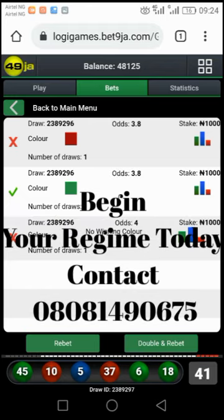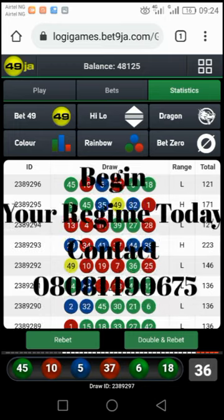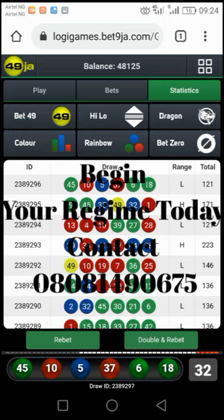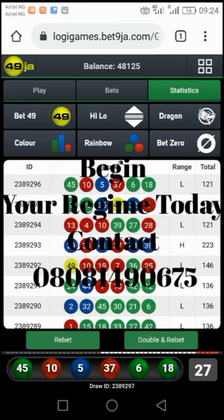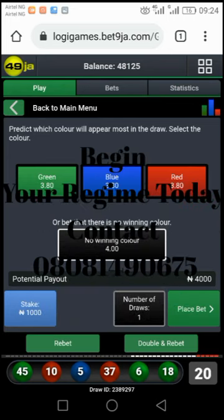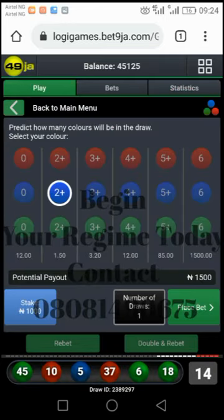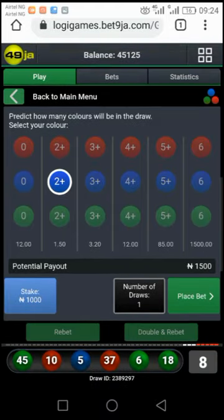Green has won right about now. This is ID 2389296. So far: green won on 291, red on 292, blue on 293, recovery was made at 294, 295 was a draw, 296 green won. As I told you, the regime of blue has ended. One major thing about this strategy — it can also be used for winning color and rainbow two-plus.